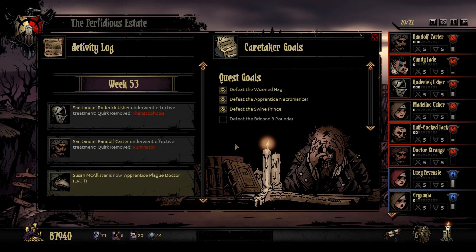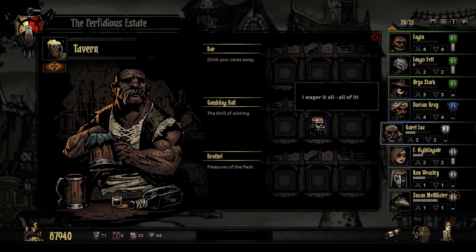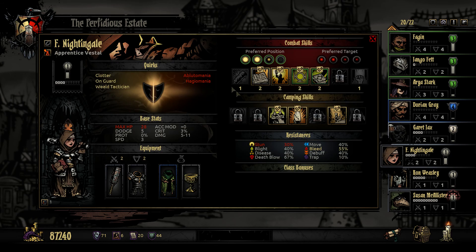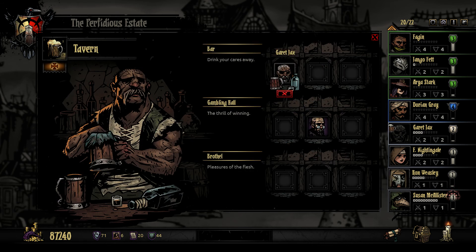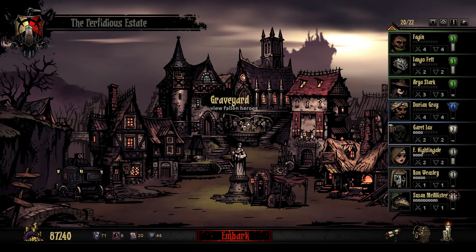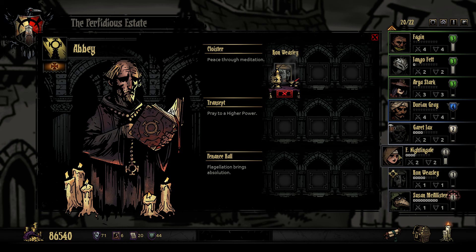Off we go back to the Hamlet. Team Newbie is all going in for stress relief — they have no choice. Garrett only drinks now, which is fine. Florence Nightingale doesn't really care what she does. Susan McAllister is a dud hitter — of course she is. Ron Weasley is obsessed with self-worship — self-abuse, let's say. If you're Ron Weasley with an unruly mop of ginger hair and Hermione being completely obsessed with Harry Potter, a little self-abuse probably seems appropriate. Ron Weasley meditates, Florence Nightingale prays, and Susan McAllister goes to the flagellation hall because I just want somebody to beat her with a whip.